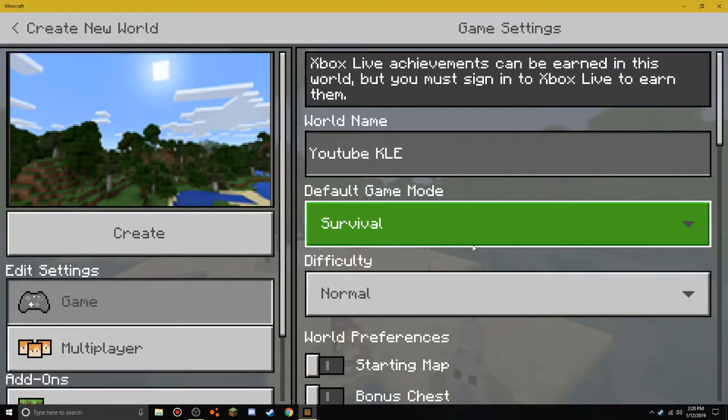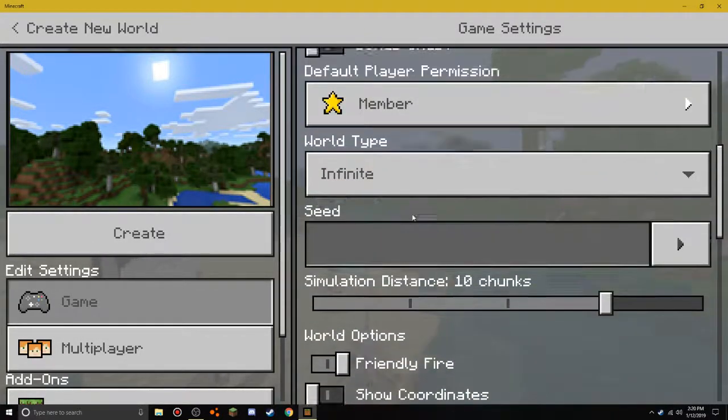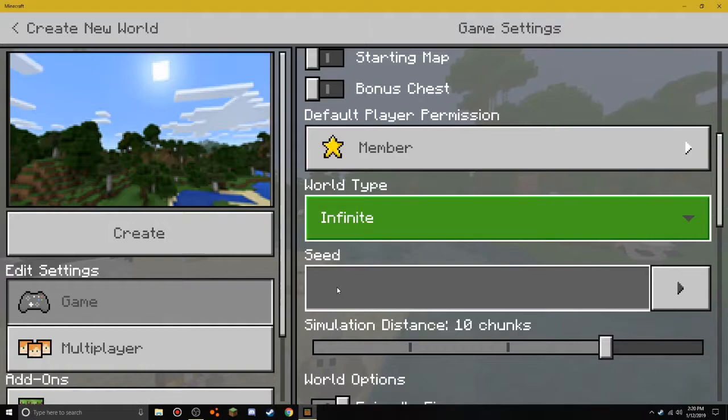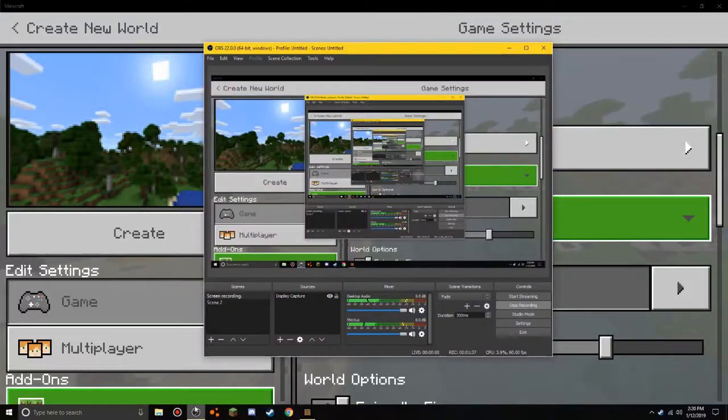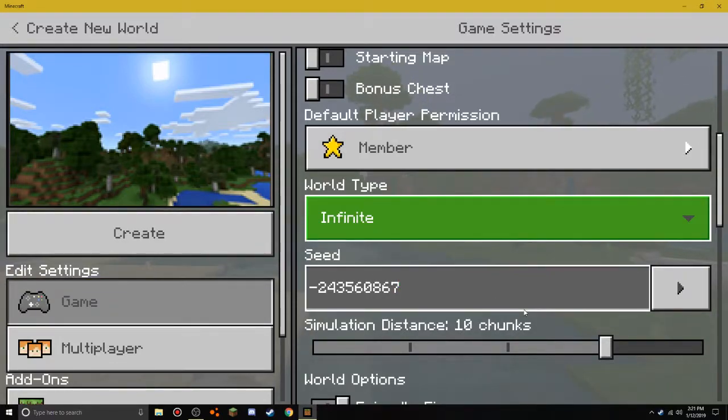Let's name it YouTube. Survival, normal, infinite. And the seed is going to be negative two, four, three, five, six, zero, eight, seven, eight, six, seven — just a random freaking seed. Can't we get custom seeds?